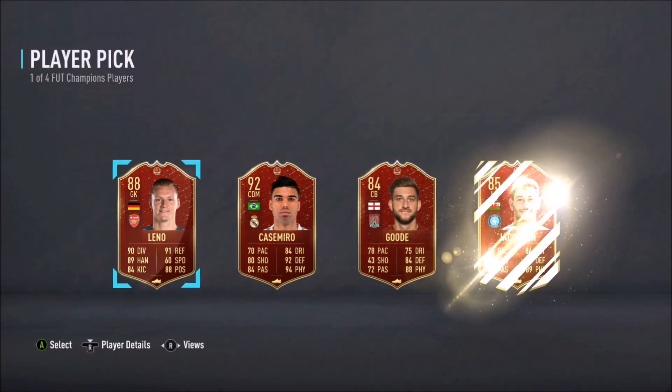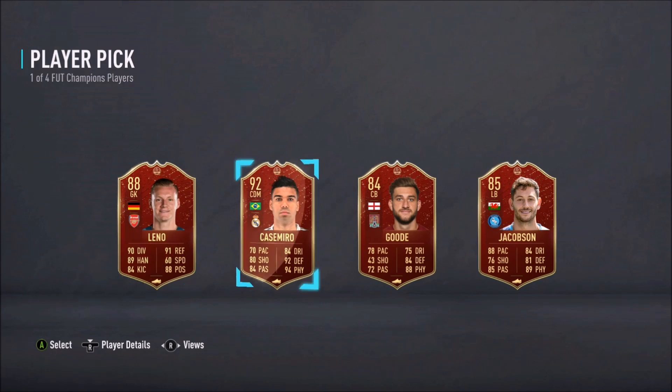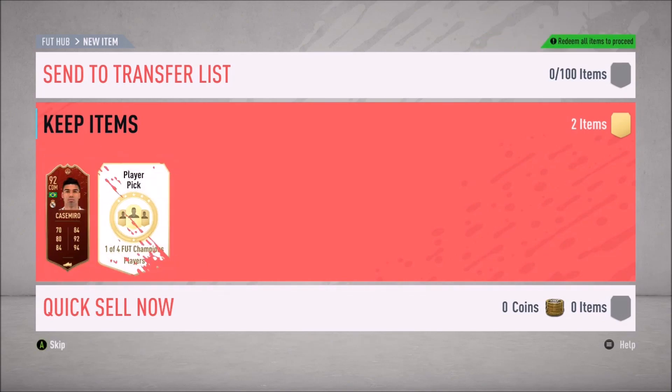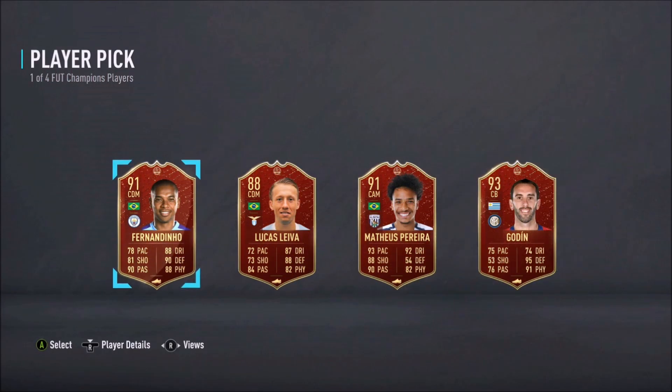Oh yes, Casemiro! He also fits into my team — awesome. I'm gonna go Casemiro because I've got Van der Sar, so I don't need Leno, and I'm not really interested in the other two. That is fantastic — a 92 rated TOTS card! Yes, Fernandinho! Yes!